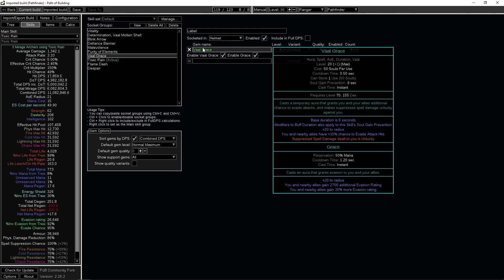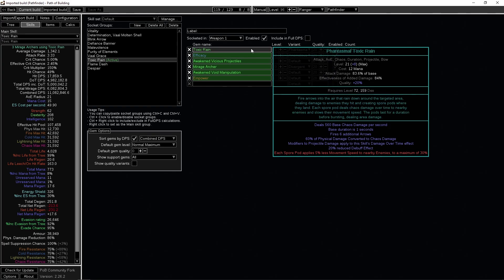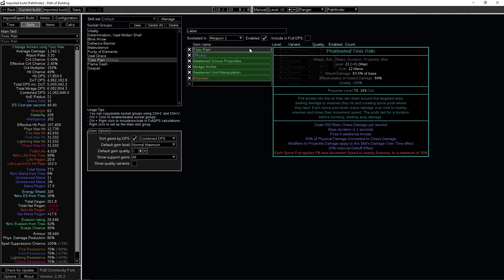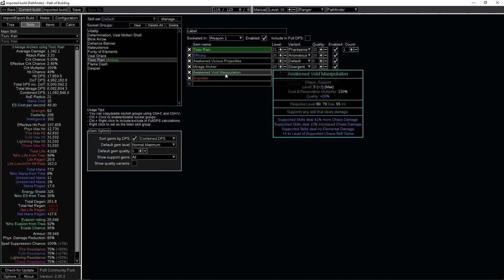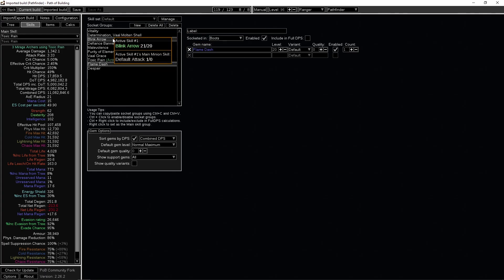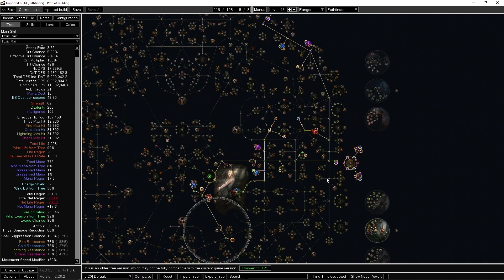We use Devouring Diadem which gives a lot of mana reservation efficiency and Eldritch Battery, so we can run auras like Determination, Vitality, Defiance Banner, Malevolence, Purity of Elements, and Grace with Vaal Grace to proc soul eater. For the six-link, we use Phantasmal Toxic Rain for additional projectiles. I don't focus on perfect AOE overlap at 39 pods — since simulacrum is mostly a clear encounter, single target matters less, so I prefer maximum clear with Phantasmal. The other gems are Empower, Awakened Chain, Mirage Archer, Vicious Projectiles, and Efficacy. For mobility: Flame Dash and Blink Arrow.